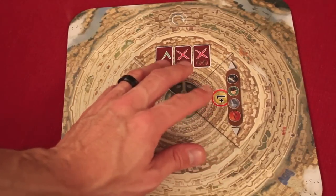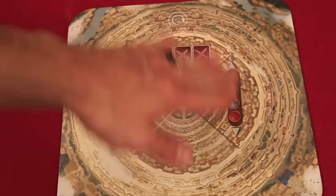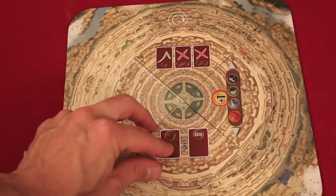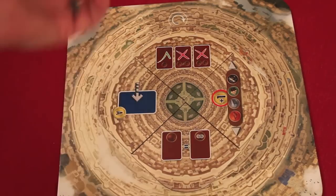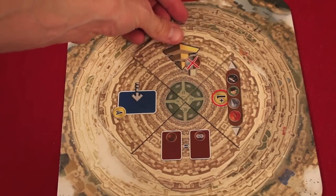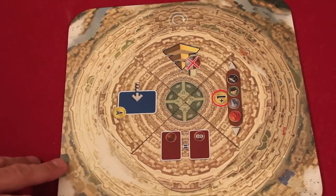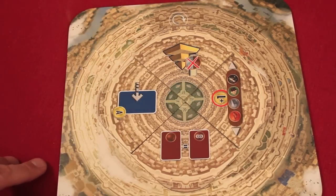These tiles are special events that change the rules of the game until something gets placed on top of them. Tiles accumulate clockwise around the board and once there are four on the board, the next one placed goes on top of the first, covering it up. In the five-to-eight player game, there will always be a maximum of four active tiles going on at once.